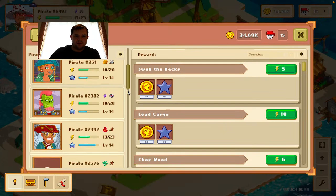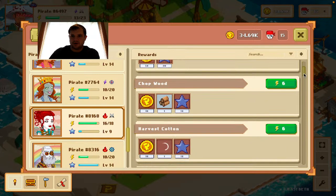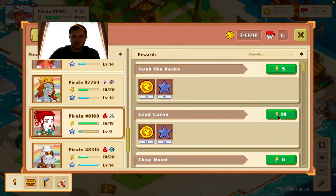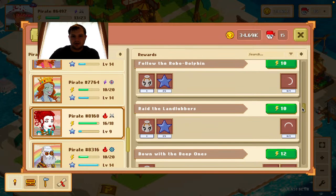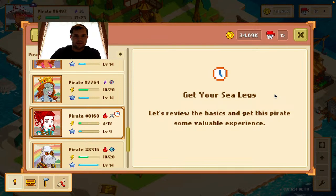I like waiting till all my pirates get pretty close to full energy before I run them again. Here we go, here's one sitting at 16 energy — I'm gonna run her, she needs XP. We're gonna load some cargo — no, no, there's something better. We need lots of stars, 125 stars. There you go, let her run this, get your sea legs — she's only level nine, she has some catching up to do.